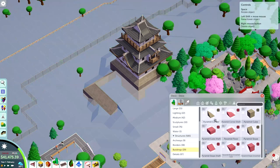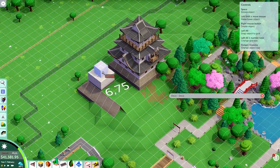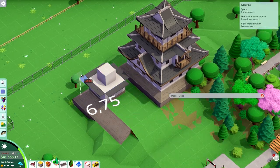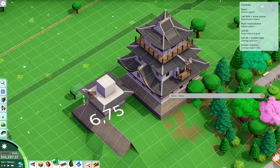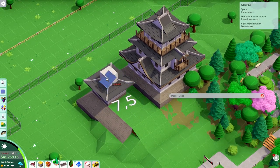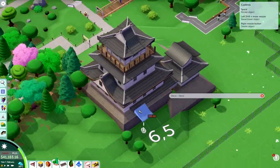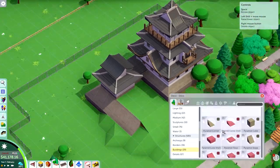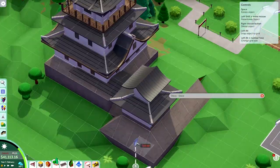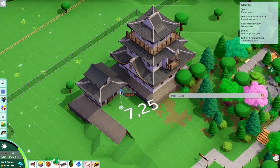Just this building alone was never going to cut it, because these castles always have some buildings attached to them. In this instance I was also specifically basing this off an image of a miniature model of a castle I found somewhere, which also had this smaller building next to it. So I figured I had to do something similar and at least make this a bit bigger, and also create some sort of small open plaza between these buildings so there's an open space within the castle grounds.